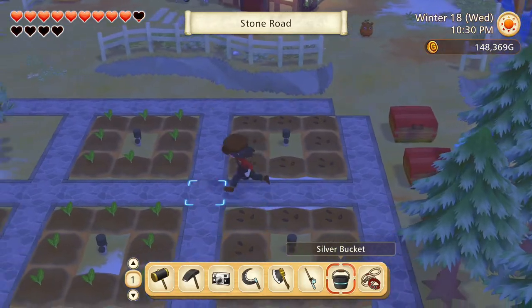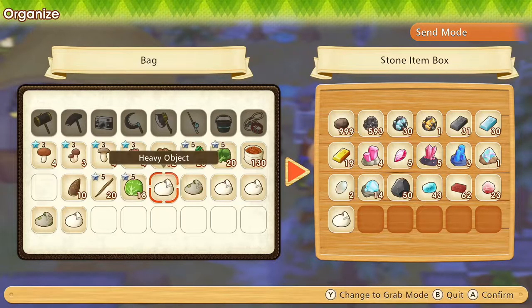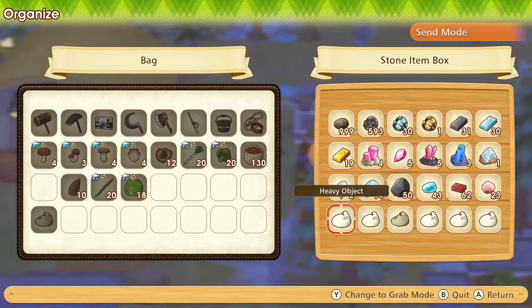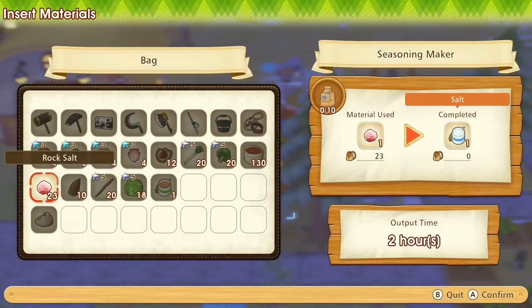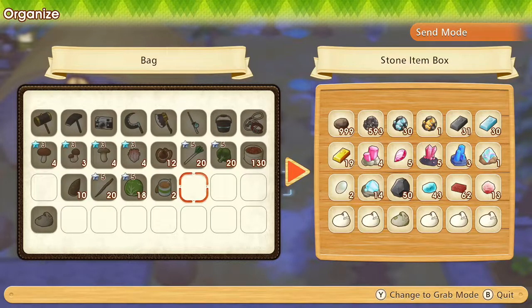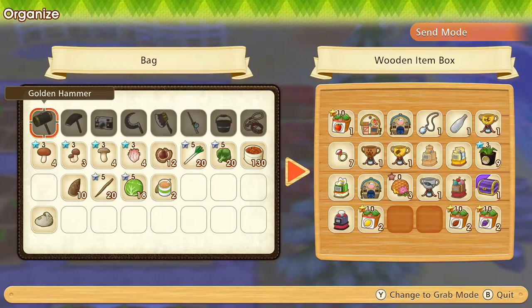Tomorrow is Thursday so the museum will be closed and we won't be able to get these objects identified until Friday. We can put all but one in here. Let's see if we can make room in this chest for one more. How many salt can we put into the making at once - these are ten. I guess we'll just have to stash that one unidentified object in a different chest and hopefully on Friday we'll remember that this one is here.